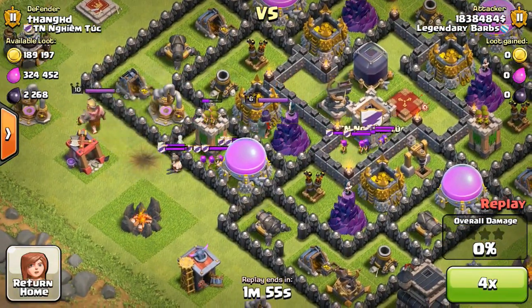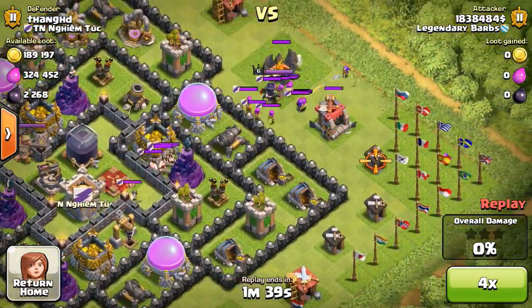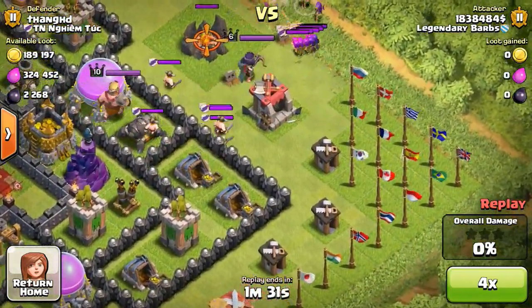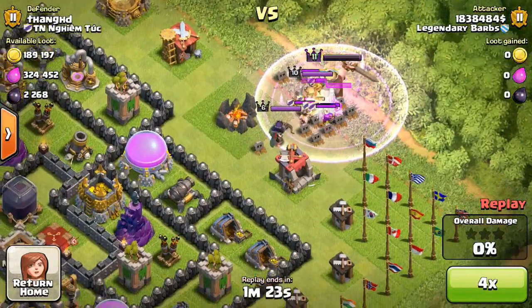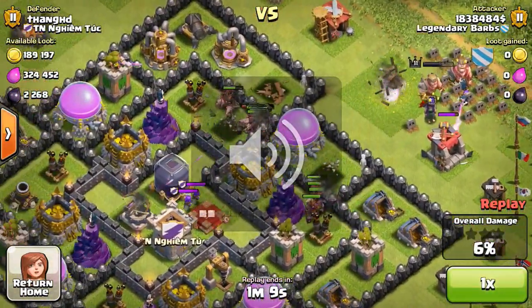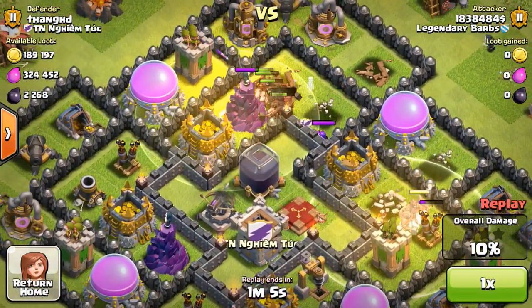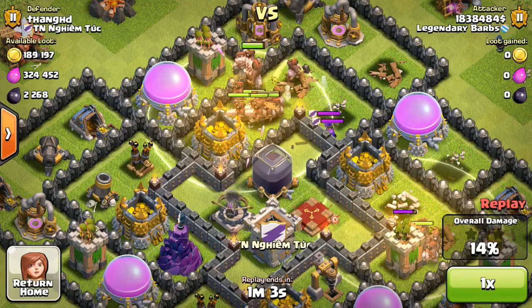I just want to show a quick replay. Basically this guy had a really strong Town Hall 9, and you'll see in a lot of my gameplays upcoming that I'm raiding these nearly maxed out Town Hall Niners just because they have a bunch of loot in their storages. On this guy, I thought I had all the troops out of his clan castle - apparently I did not.